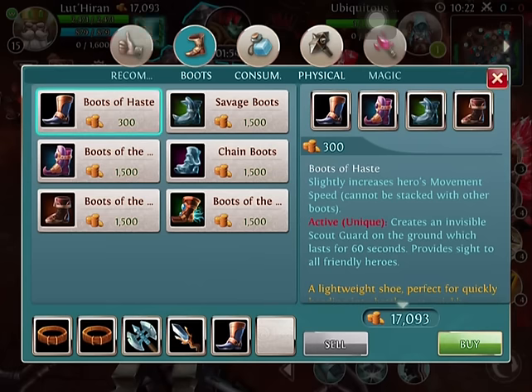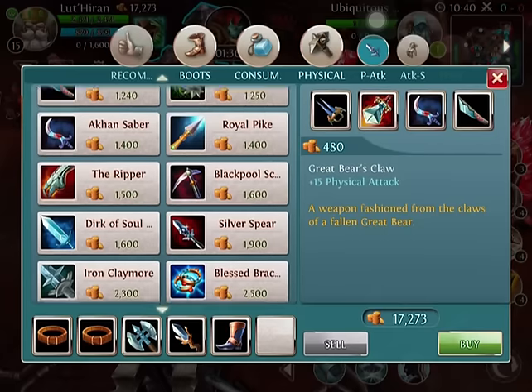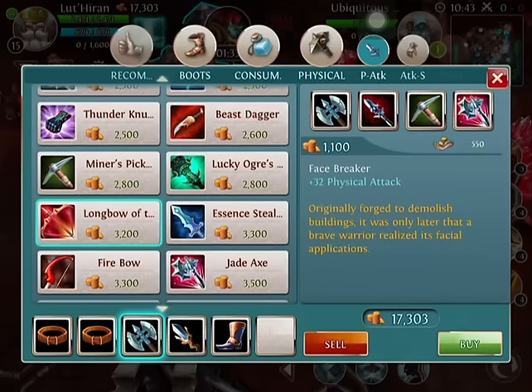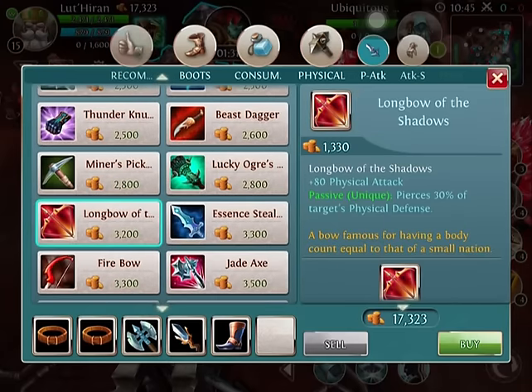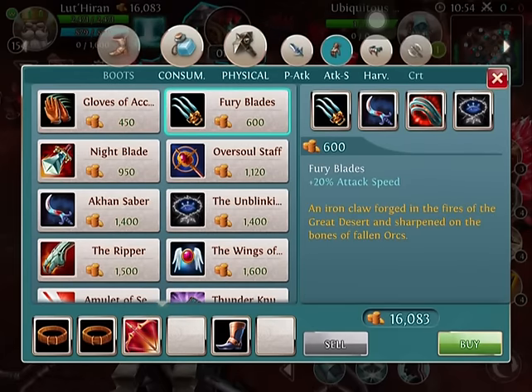One thing I do want to say about Paladin is this is more of a Bruiser build, not a full carry build. I'll be coming out with a full carry build pretty soon, but this is not it. After this you typically want to buy a little bit of Attack Speed or finish off the Longbow of Shadows. If you do not have enough money to finish off the Longbow of Shadows, you can go ahead and buy the Fury Blades.